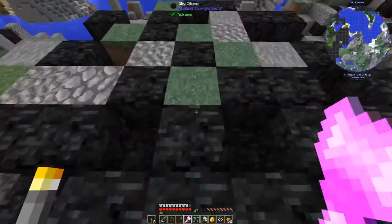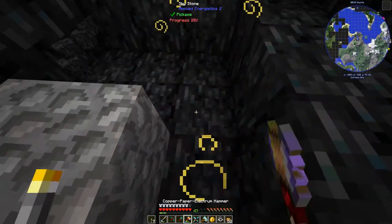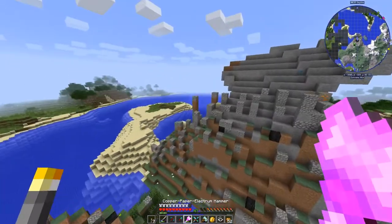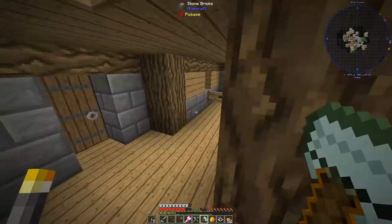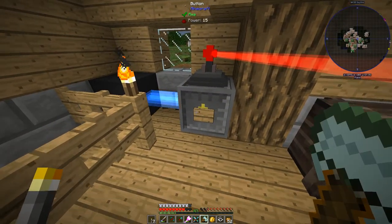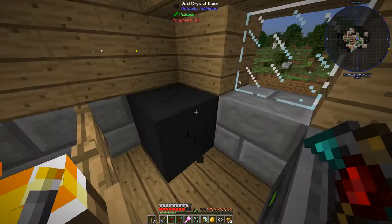Time for the next meteor. Let's get down into the middle — yeah, there we go — an Engineering Press. Next, we're in one of the Actually Additions houses. We've got some zombies hanging around since it was just night time. Click that and we get a Void Crystal Block — it's like a beginning tutorial about Actually Additions. I'm going to take all that stuff.